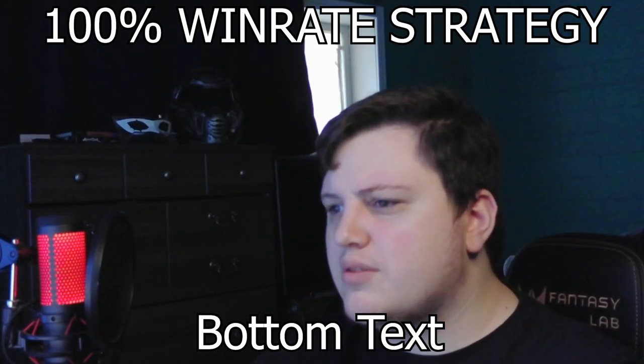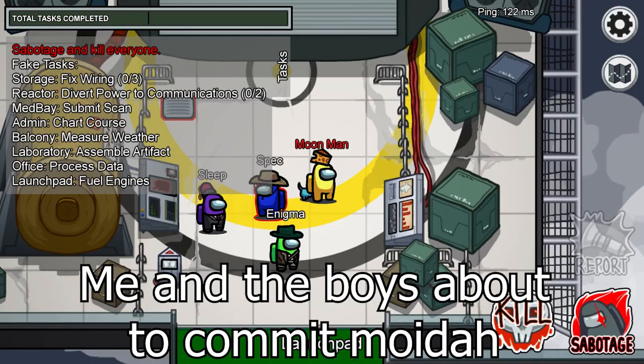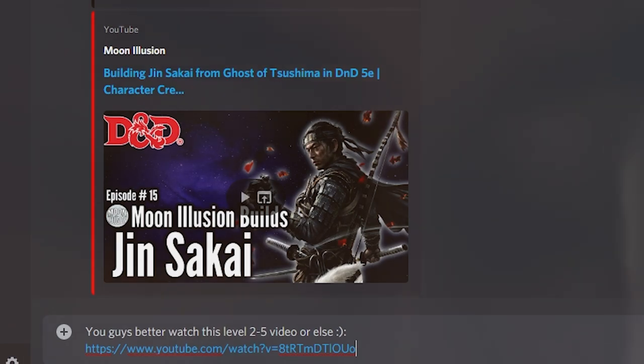And as promised, my patented 100% win rate strategy for the impostor. Step one: get a party of at least five people to play the game. Step two: chat it up in the Discord — link in the description — and send a video in the chat. Step three: once everyone begins watching the super awesome video, just start a game and hope for impostor. Make sure kill cooldowns are low. If you're a crewmate, give yourself a ton of meetings and start killing people at random. Step four: as they are laughing at how hilarious the video is, just murder them all. Enjoy!